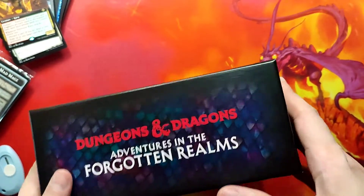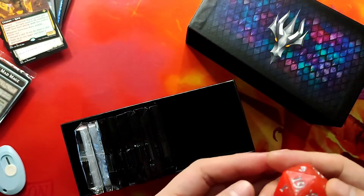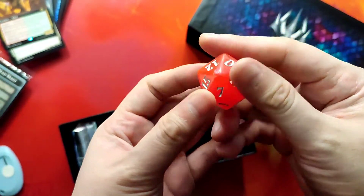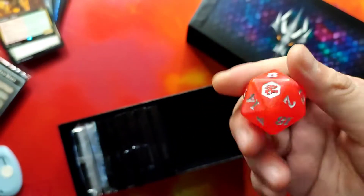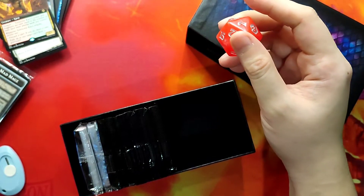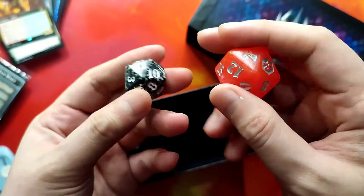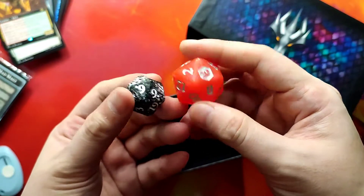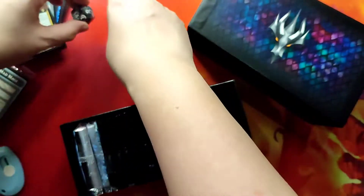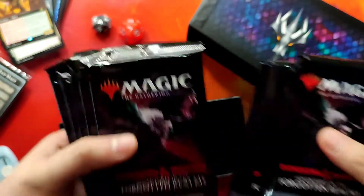Now let's get to the bundle box itself. The die looks like it's somewhere between peach and red. It's an oversized d20 — let me get a size comparison to the normal d20 from the PR kit. It's about the same size as the oversized spin-down from prior bundles, but this one is a d20, which is pretty good. Then we also get our 10 draft booster packs.